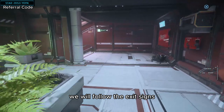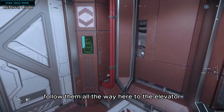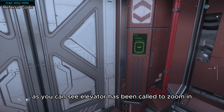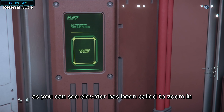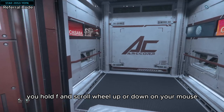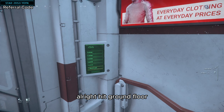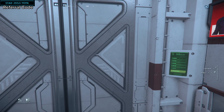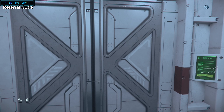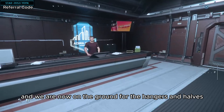We will follow the exit signs all the way to the elevator. You hit Call Elevator. As you can see, the elevator has been called. To zoom in, you hold F and scroll the mouse wheel up or down. Hit Ground Floor, and we are now on the ground floor of the hangers and HABs.